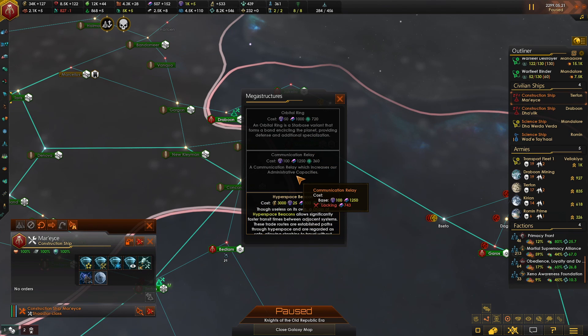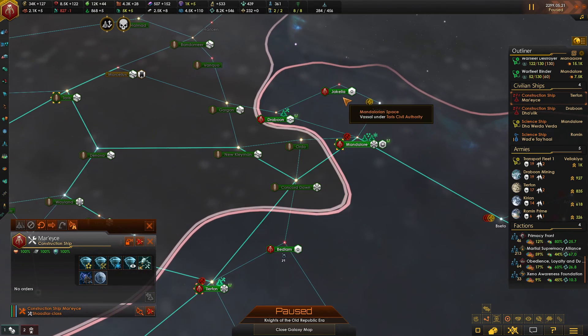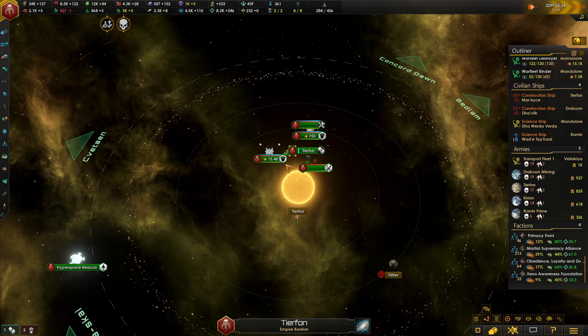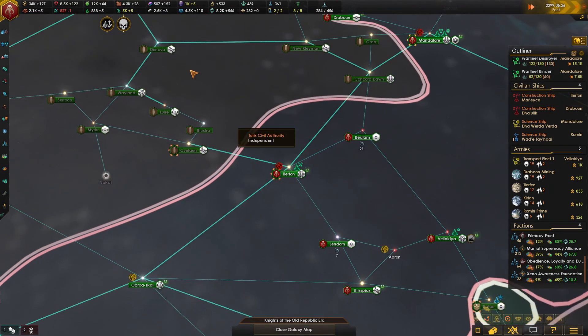What can we build? Comms relay — that may actually not be a bad idea. It increases our admin capacity. Yeah, let's save up for that — definitely save up for that.